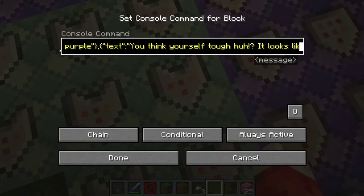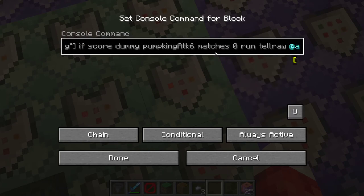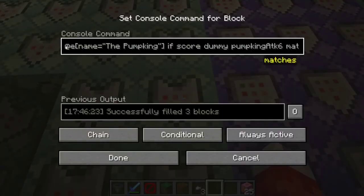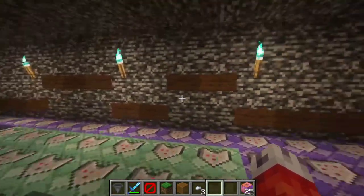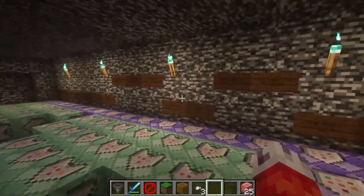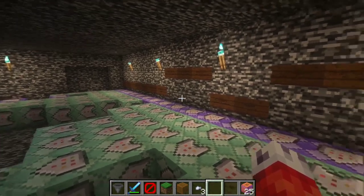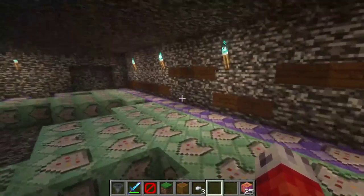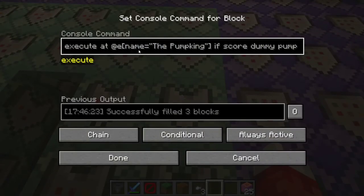Once he's up there we give the players a tellraw letting them know he is in his final phase. Now, about where the red sand comes into play: when the pumpkin enters the final phase we don't want him doing all of his other abilities - spawning silverfish, teleporting players around, or activating poison clouds - because he'll be stuck up in the box. So we replace the empty tiles above those command blocks with red sand.